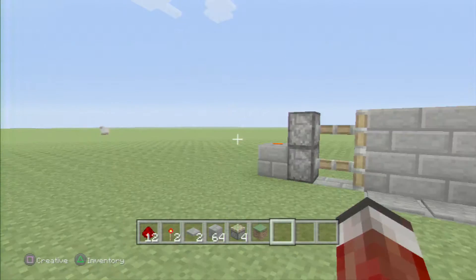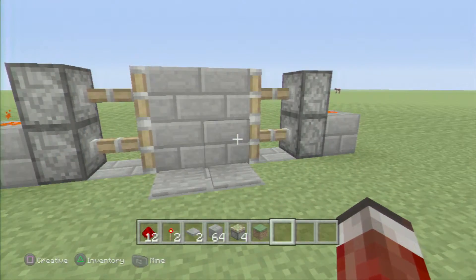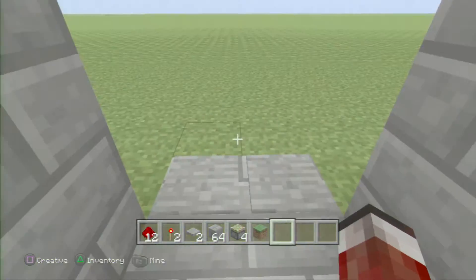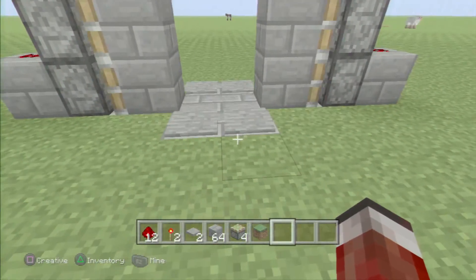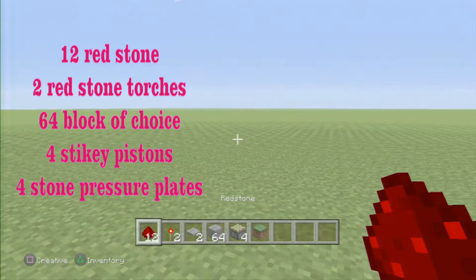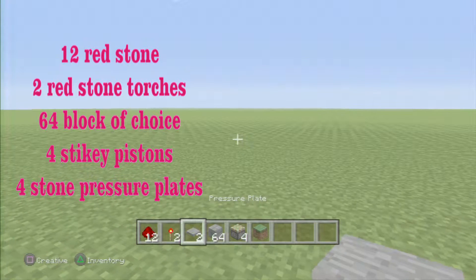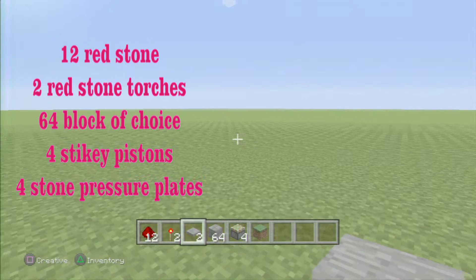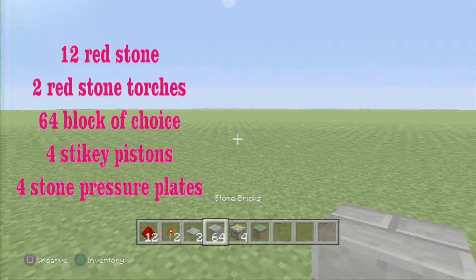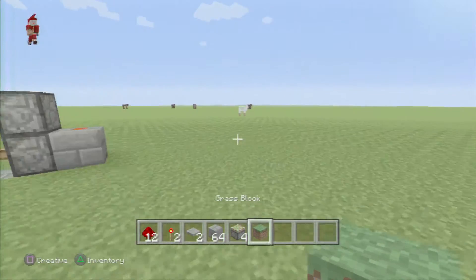For now I'm going to start off with a simple little invention — it's a 2x2, or 4x4, piston redstone door. The things you're going to need are: 12 redstone, 2 redstone torches, 4 pressure plates, 6 blocks of your choice, and 4 sticky pistons. I also have some dirt here just in case I make an accident.